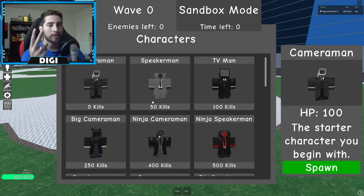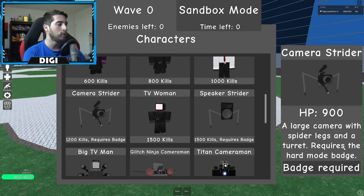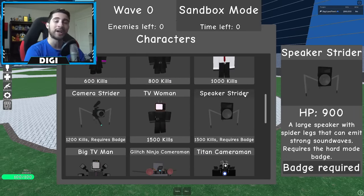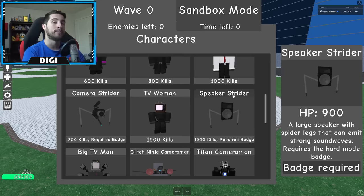New characters — we got two new small characters: Camera Strider and Speaker Strider. They both require you to complete the hard mode badge, which I haven't done. It requires 1200 kills for the Camera Strider and 1500 kills for the Speaker Strider. They're pretty cool, I've seen some people use them.